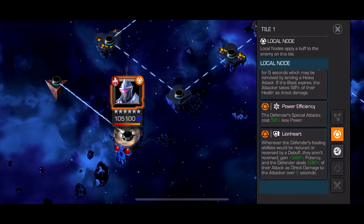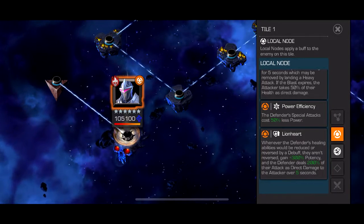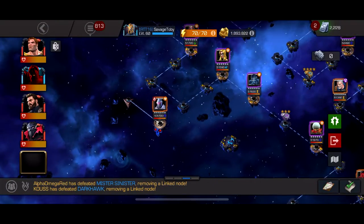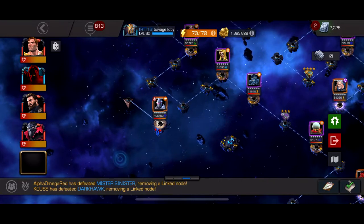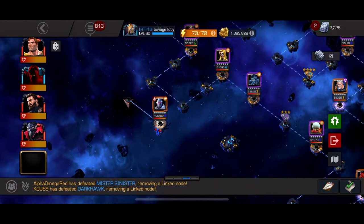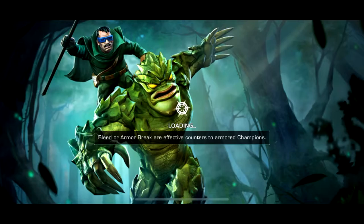Hurt Locker means you can't throw the same special twice in a row — annoying but manageable. Power Efficiency means every special only costs him 50% less power, and he does a lot of damage through your block with his Special 1. Bring someone like Corvus — my 6-star rank 2 Corvus was boosted and took about 75% off him. As long as you have a heavy hitter you can throw in, you'll be fine — I didn't even use a revive in this quest.